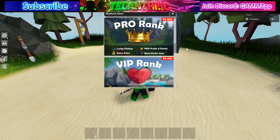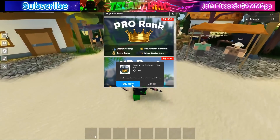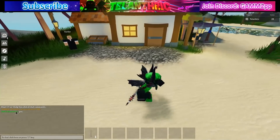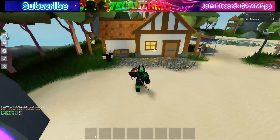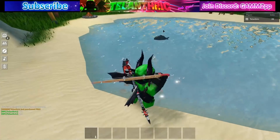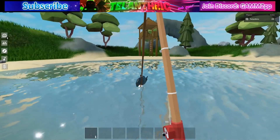There's a new Pro rank with lucky fishing, extra coins, Pro prefix, and a plural perk. I bought it — I have about 150K Robux so it wasn't too much. But after buying Pro, my portal still looks exactly the same and nothing changed, which is kind of weird. I also don't know why they added shadows because they completely messed up my entire base — I might need to redesign it.